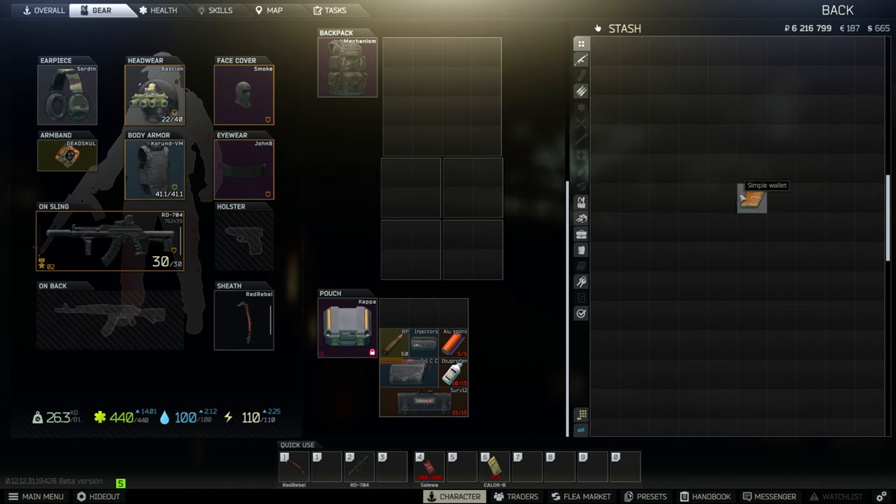Simple wallet provides 4 slots for key cards and currency while taking up only 1 slot. It can be found in marked rooms but most commonly found in the pockets of scavs. Wheeler's wallet also provides 4 slots for key cards and currency while only taking up 1 slot, and can be found in marked rooms, behind the old gas station under the giving tree, and on the industrial shelf in warehouse 3 in Customs.